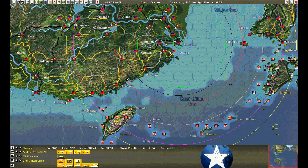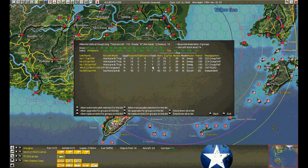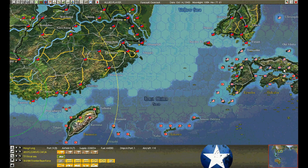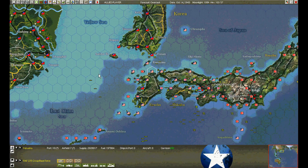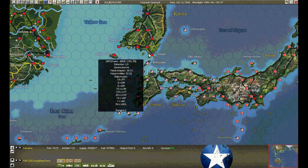No enemy attacks on the southeast coast. The hurricanes are still recovering. No aircraft transferring from Shanghai. At Fusan, we've wiped out the rest of the enemy e-boats, so now we'll go back to regular patrol. We lost a PT boat in the process.